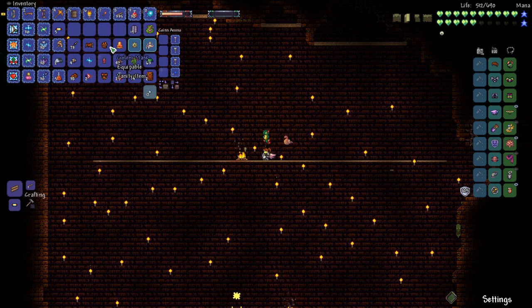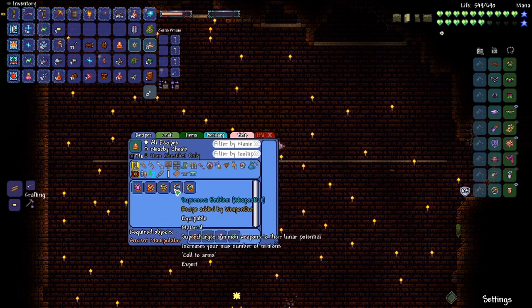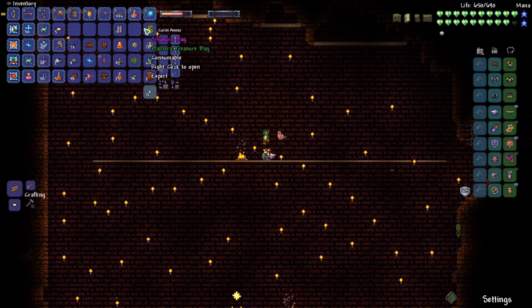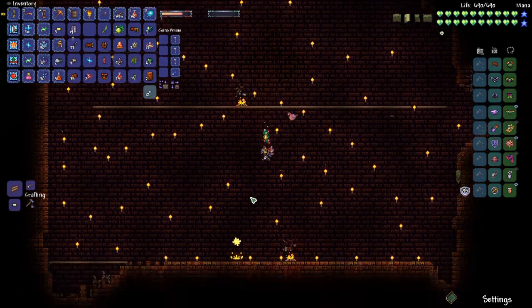The Stinger, Golem Mask, Shiny Stone. That Shiny Stone attaches to things, but that's with weapons out, so I won't be building those. Then we got Beetle Husks and Sunlight. The main thing is getting that Picksaw. And just for kicks — oh, we got the Seedler! It's one of my favorite swords in the game. That's from the Plantera we killed earlier.